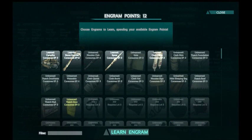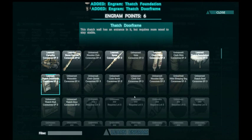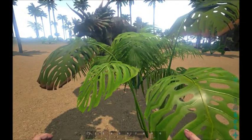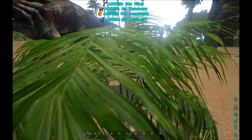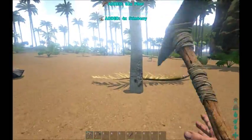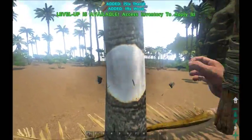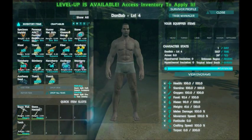The next thing I'm going to do is thatch foundation, thatch door frame, thatch door, and finally thatch ceiling — this will get me my first structure. I want to keep gathering from the bushes and go over and start collecting thatch from the trees. With the stone pickaxe, hitting a tree will give me more thatch. If I use the axe I will get more wood than thatch. Next level — we are level four going to level five.